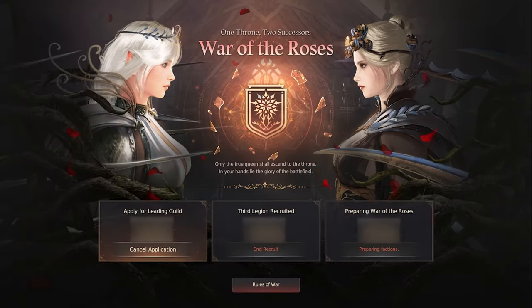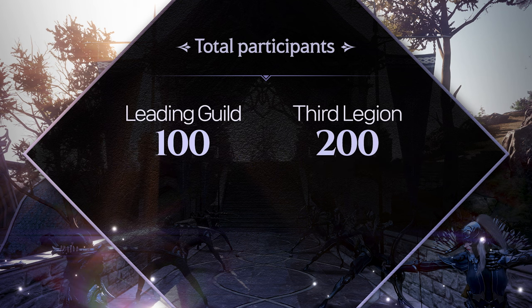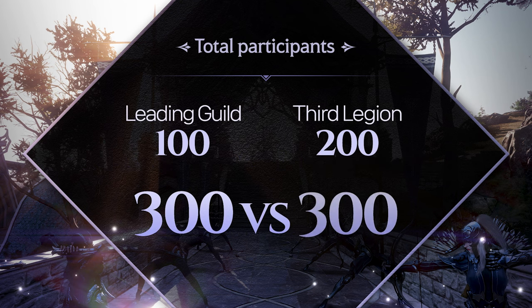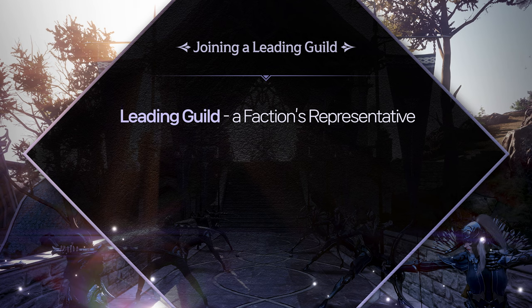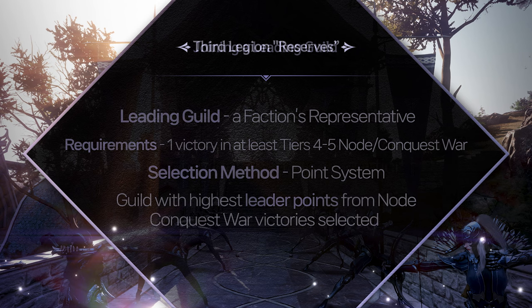War of the Roses takes place every two weeks on Sunday. Each side is represented by 100 members from the leader guild, which is selected from guilds or alliances that apply the day before the event. They will need to fulfill the requirements of having at least one victory in the last two weeks in a tier 4 or 5 node war, or conquest war.